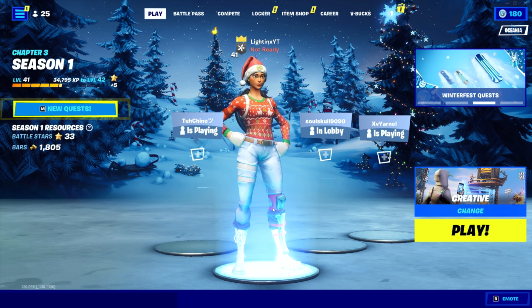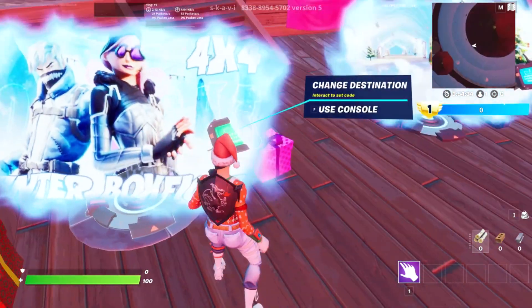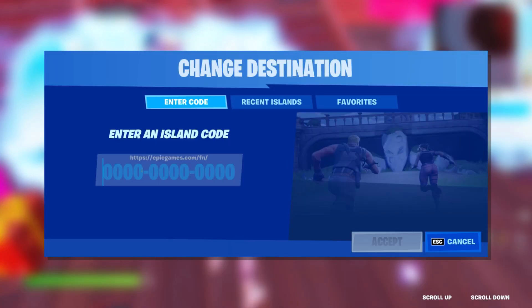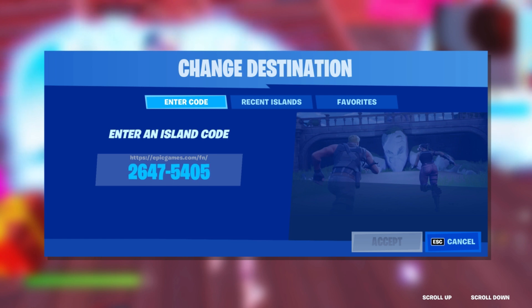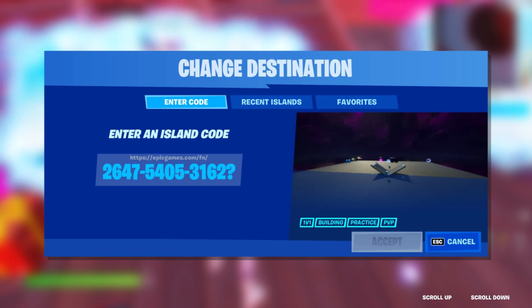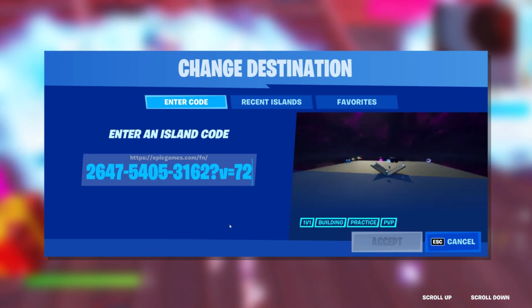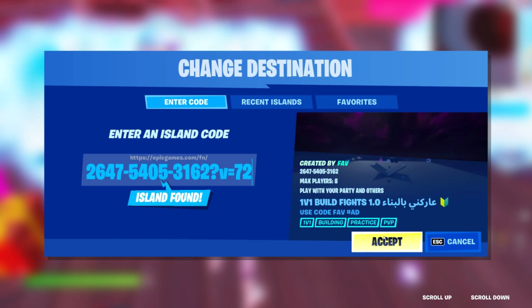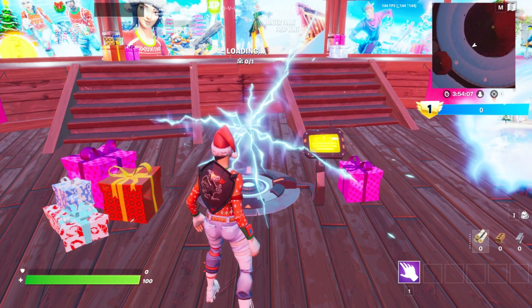Without further ado, let's hop right into it. For this XP glitch, you simply want to make your way over to one of these rifts, use the console and enter this exact code: 2647540531 6 2, and add a question mark V equals 72 at the end. It should pop up with this 1v1 build fights map 1.0 — simply click accept and wait for the rift to load.